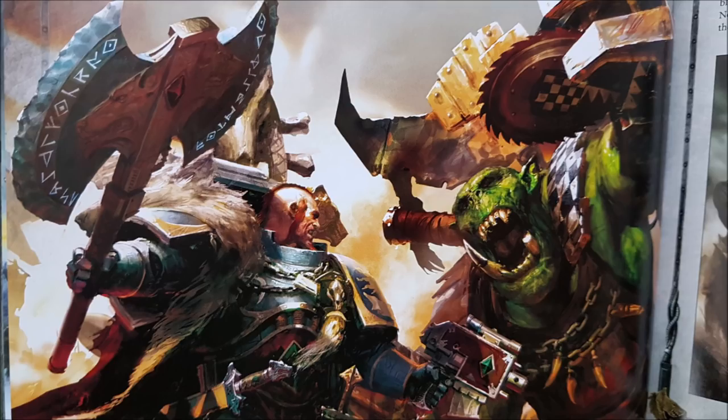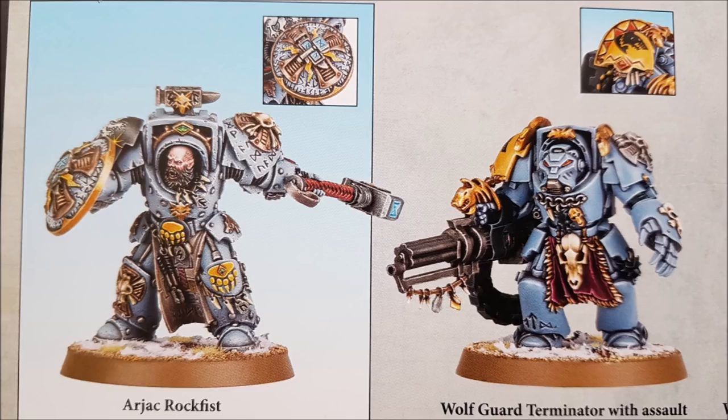Warlord traits are called Sagas — of course they're called sagas, this is Space Wolves. There are six: number one, you can always choose your warlord to fight first. Number two, Saga of the Beast Slayer: add one to wound rolls for your warlord's attacks targeting a monster or vehicle. Saga of the Hunter: add two to saving throws for your warlord when receiving cover instead of one, and your warlord can advance and charge in the same turn. Saga of the Bear: increase the wounds characteristic by one. Saga of Majesty: friendly Space Wolf units within 12 inches do not have to take morale tests.